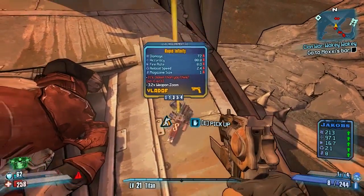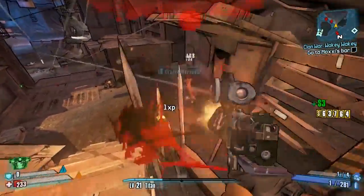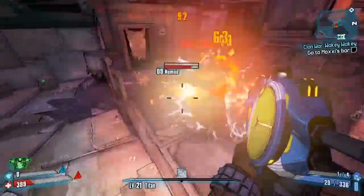As promised, I will always show the legendary drop — the legendary Infinity pistol drops from Doc Mercy. Let's pick it up. It's a nice little infinite ammo pistol. We'll do a few kills with it and then switch back to the main run.